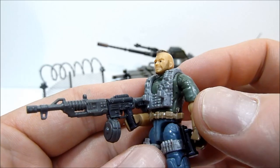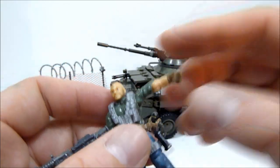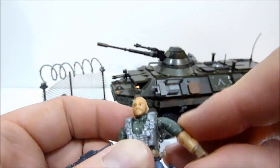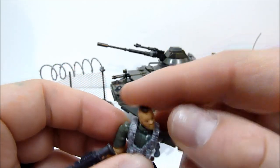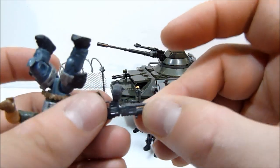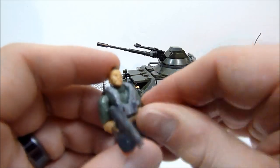For those unaware, he's got articulation in the shoulders that goes in and out, up and down, and around — same with the elbows — as well as wrist swivels, waist swivel, ball-jointed hips, knee bend, and of course a ball-jointed head. I like this guy despite his derp face, though I do wish they had less derpy faces.